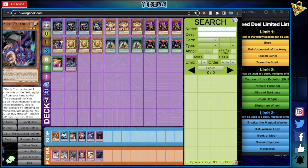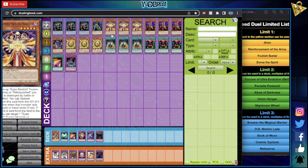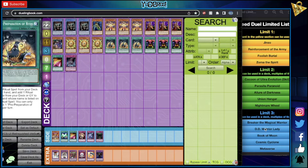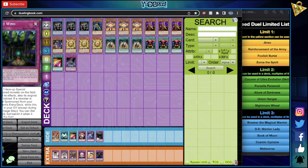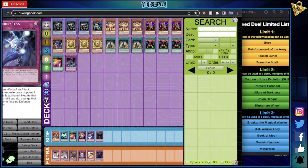We're not playing Hangar, Allure, or Nightmare Wheel — we could have sided Wheel but not in this variant. The deck is Relinquished-centric; Cocoon and Parasite are just extra power plays. If you dead-draw them, you can send them as tribute for Black Illusion and then shuffle them back into the deck and draw a card with your skill. In the limit-three section, we always played three Breaker. We weren't playing DD Warrior Lady, we weren't maining Book of Moon because flipping something face-down and taking it leaves you with zero attack equipped — not ideal. Memory Loss and Lost Wind are better choices.